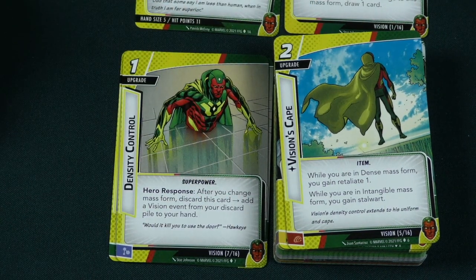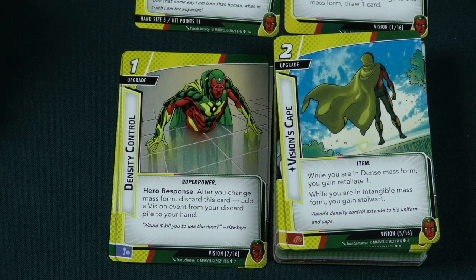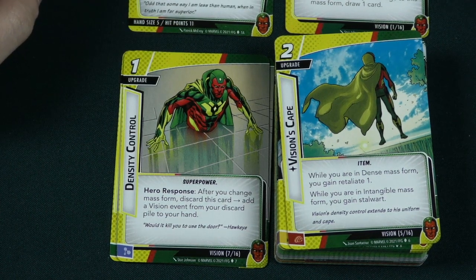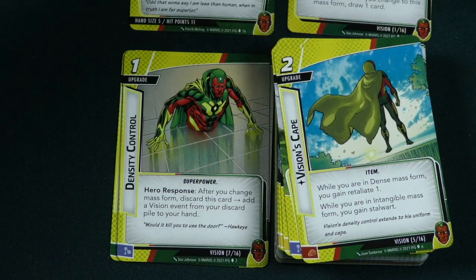Then there's Vision's Cape, a 2 cost upgrade. While in dense mass form you gain retaliate 1. While in intangible mass form you gain stalwart, meaning you can't be confused or stunned. Depending on which side — dense or intangible — you'll have different abilities on Vision's Cape.